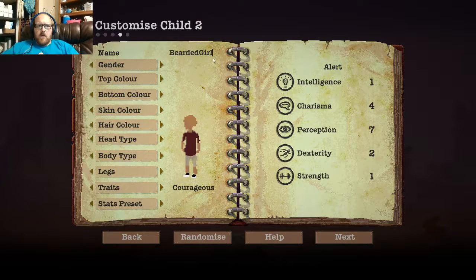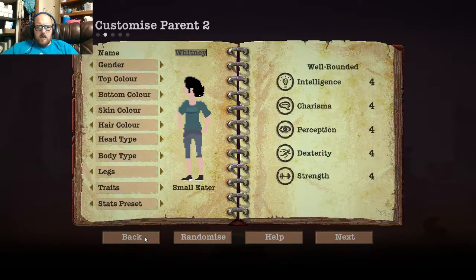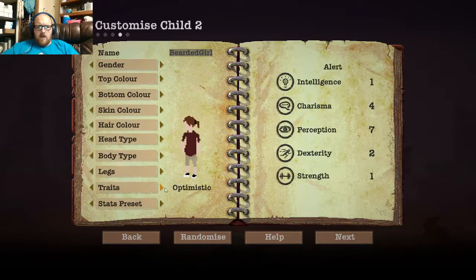All right, so we've got Bearded Man, Bearded Boy, Bearded Girl. I kind of like the look we've got going here. Let's just lighten up the skin and change the hair color — give her red hair like her daddy. Okay, that's close enough. Ponytail — that'll work. That all looks good. So we're going to make her our crafter — Hands-On. And stats preset-wise, we're going to give her good charisma, just in case any traders come by.